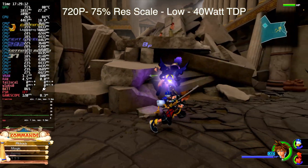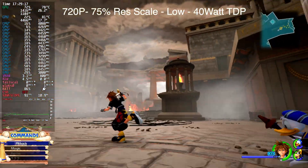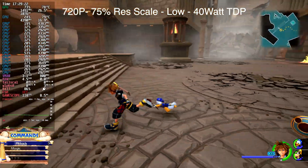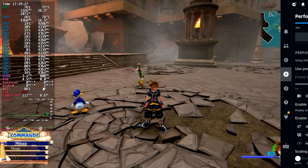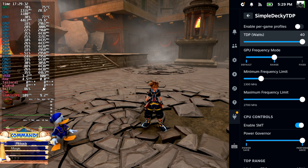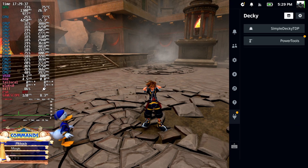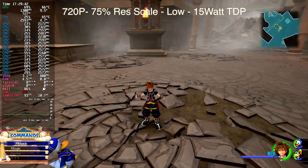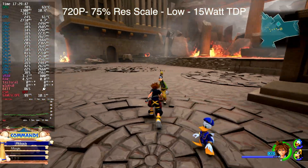Right now we're at 720p so it is a bit pixelated blown up on your screen. Going from 40 watts back down to 15 watts shows that we haven't gained that much taking it all the way up to 40 watts with this game. Now there are games this really helps out with, especially something like Cyberpunk 2077. But going back down to 15 watts, we really only gained around 18 FPS on average going from 15 to 40 watts with Kingdom Hearts 3 on the ROG Ally.